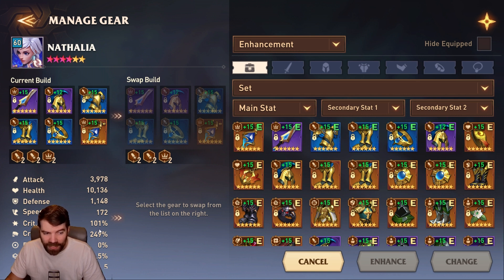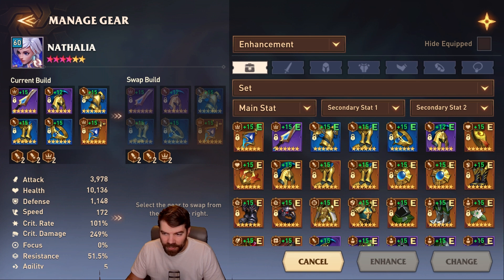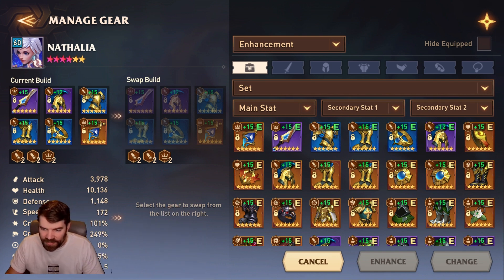For end game builds, I'm looking at getting around 250% crit damage, roughly 4,000 attack, 100% crit, and decent speed to go before the waves. That's what I consider a good damage dealer and that's the baseline for the stats I'm looking for in all of my damage dealers.